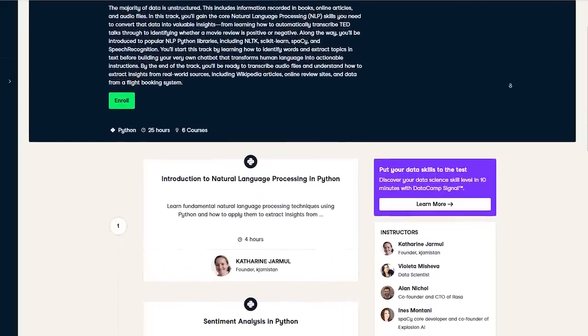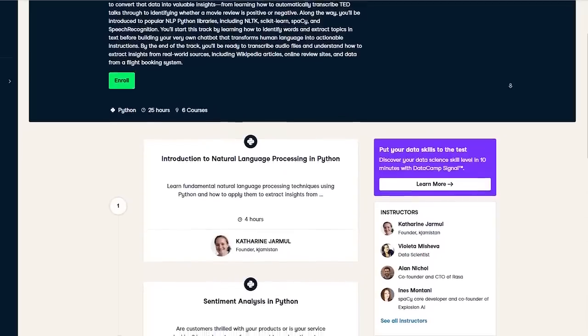So I should probably take Datacamp's natural language processing and Python course — I don't really know what I'm waiting for. But more importantly, what are you waiting for? Invest in yourself. You can use my link in the description below to check out the first chapter of any Datacamp course for free. Thanks again to Datacamp for sponsoring this video.